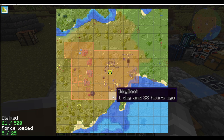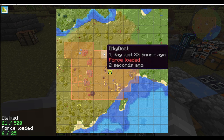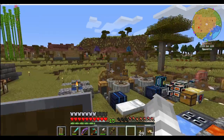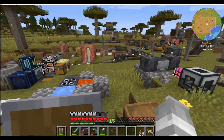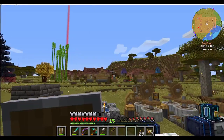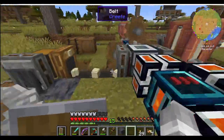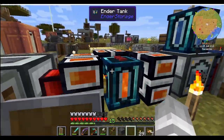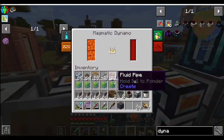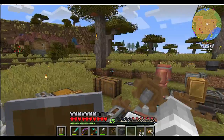Really, really big thing. He also showed me about the claimed chunks - if you hold shift and then do that, it has the little bars, and it says forced loaded. Forced loaded means, basically, that you're loading that chunk whether or not you're in it, so it's basically pretending that you're in the chunk, so it's constantly going. So what we did is we went to the nether and we did that on our little lava farm, and now the whole lava situation I was having isn't happening. These are now all absolutely filled to the brim with lava.